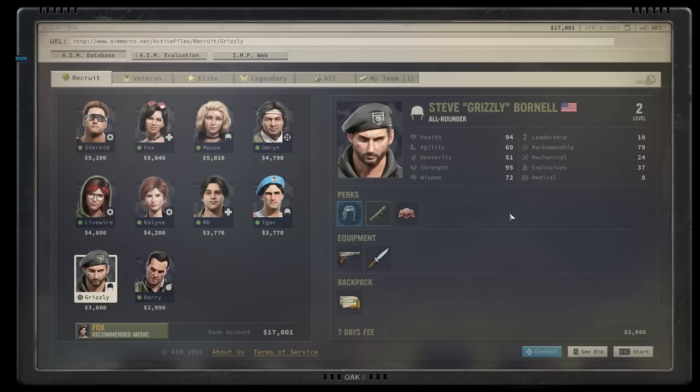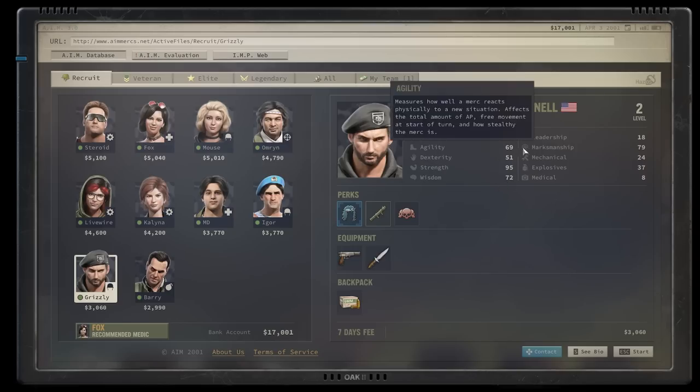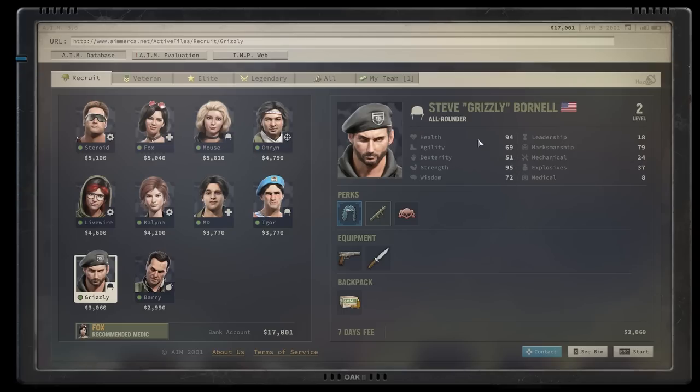Grizzly doesn't excel at anything specific, but he's a good marksman and a bit tanky — he can carry a lot with 95 Strength and can take a punch. 94 Health is very high especially for a cheap recruit. I'm using Live Wire and Grizzly in my playthrough right now, but the idea is to cover Mechanical and Medical and get somebody a little tanky. The last skill I want to mention is Explosives — it helps with disarming mines, but most importantly it determines how fast you can create ammo in workshops. You need at least 50 Explosives to even work on bullets, so keep that in mind when you get some income going.